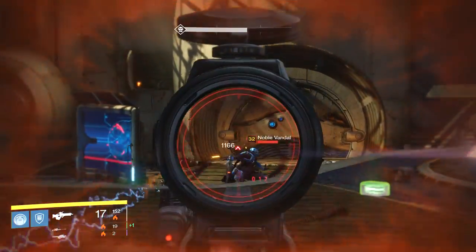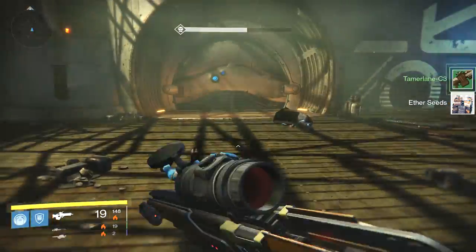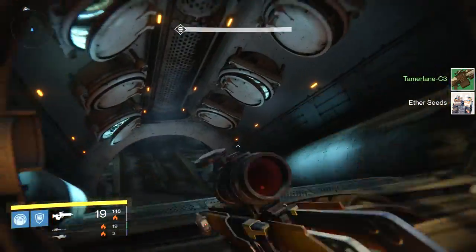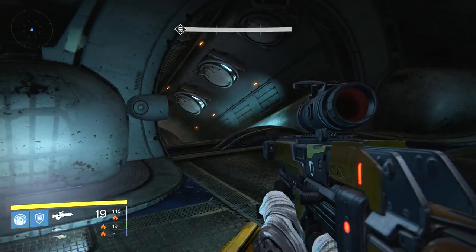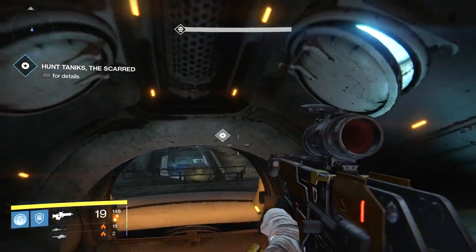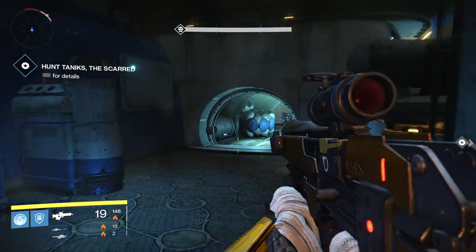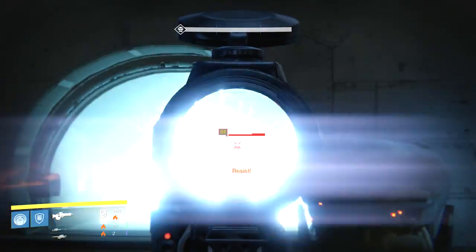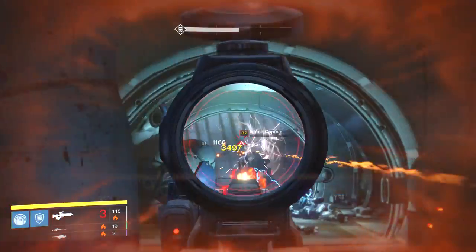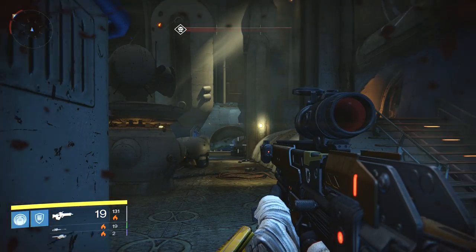Oh, we got another guy down there. I recently hit Iron Banner so I'm low on Glimmer — pick up anything I can find. Don't forget to use consumables if you need Glimmer; it's a good time to use them. You generally get a lot of kills while doing a Nightfall, and the Majors are worth a lot of extra Glimmer.